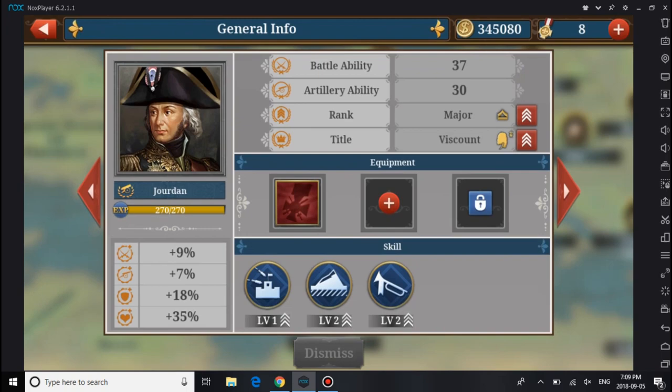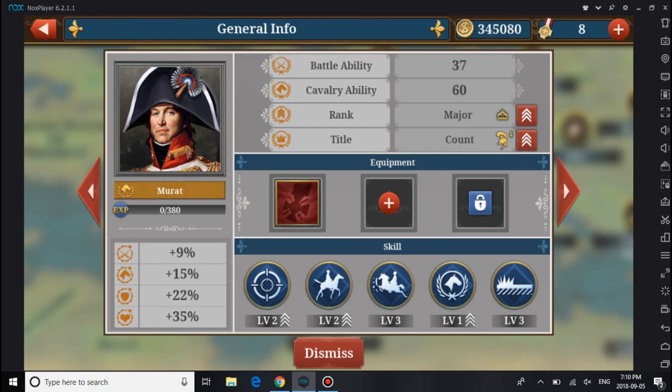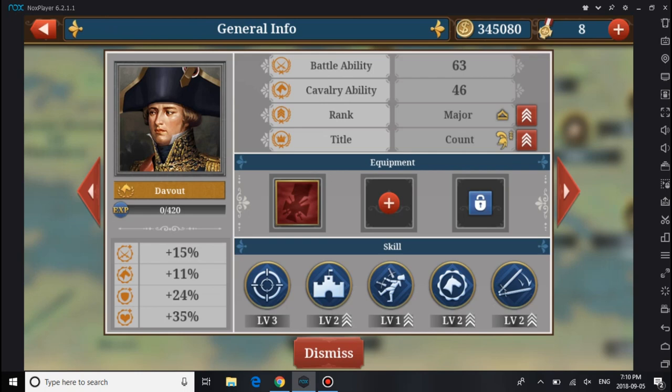So I want to do Devad vs Moloch. Let me just pull up his skills quickly. So a 63 Battle Ability and a 46 Cavalier Ability. 5% basic attack, 11% Cavalier, 4% extra damage is 24%, extra HP is 35%.